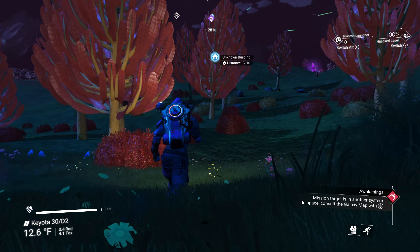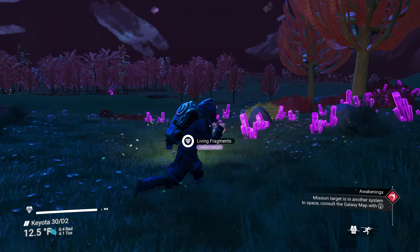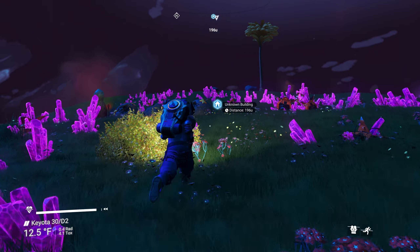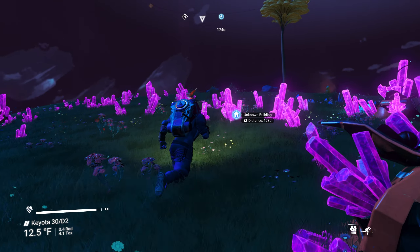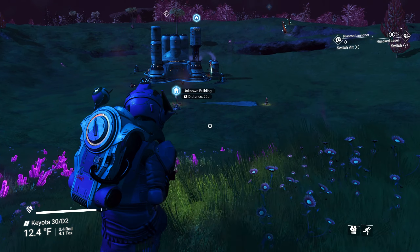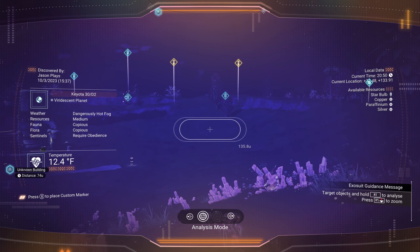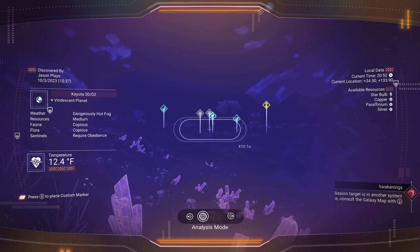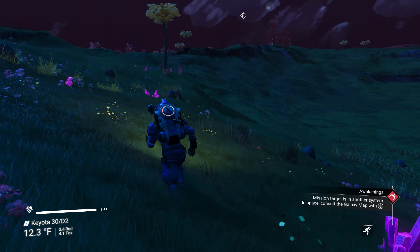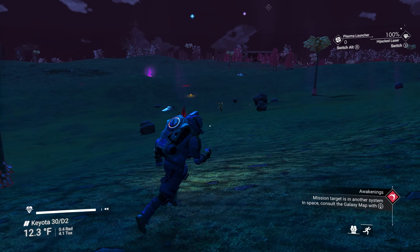Let's see what it keeps marking — let me know in the comments what you think it is before we get there. Is it a trade terminal? A grave site? A crash ship? A manufacturing facility? Yep, manufacturing facility. We don't need any part of that — don't want to deal with sentinels and we can't go inside anyway. Not a place a fugitive wants to go — too many security cameras.